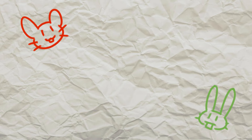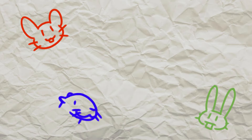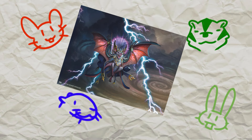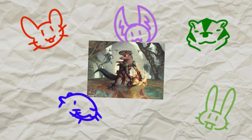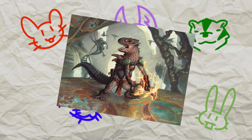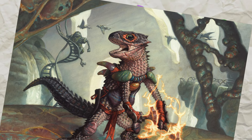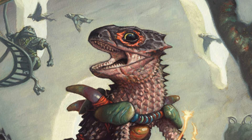We've already got confirmation of red-white mice, green-white rabbits, and blue-red otters. In the splash art of the different heroes we see a badger whose background implies black-green, and a bat whose background implies black-white. Then there's a lizard — well, probably a lizard. Both lizards and salamanders exist in Magic, which is a perfectly reasonable distinction, but for the sake of kindred it could get a little messy. I think they're going to go with lizard just to keep things consistent, especially since there are way more lizards in Magic than salamanders.